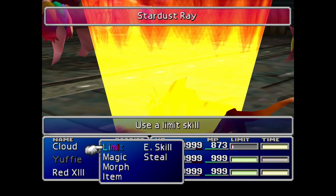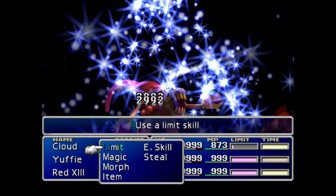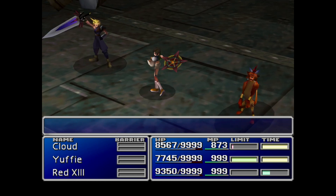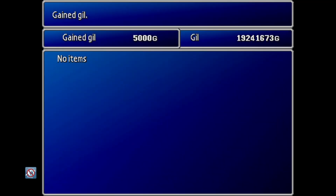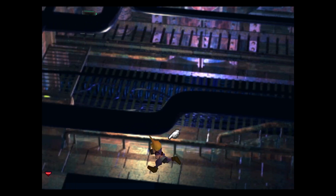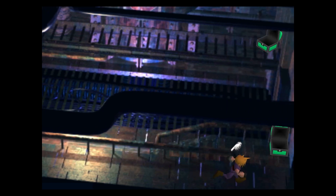The Fire Armlet is a piece of armor you can equip to your characters, and it will drain fire attacks. Ruby Weapon does have some pretty strong fire attacks. So make sure you pick those up — at least three, one for each character. You'll want to use the Fire Armlet instead of a Fire Ring or something like that, because Ruby Weapon also loves using status effects on you. So you'll also want to make sure each of your characters has a Ribbon equipped.